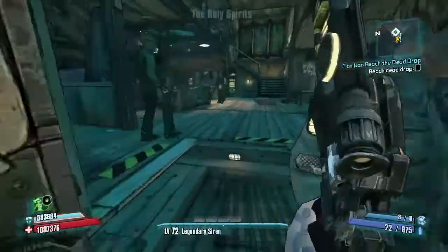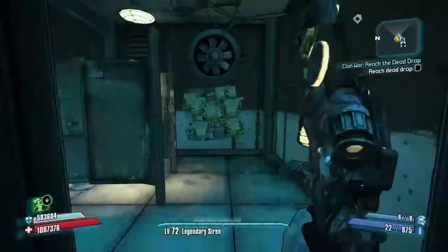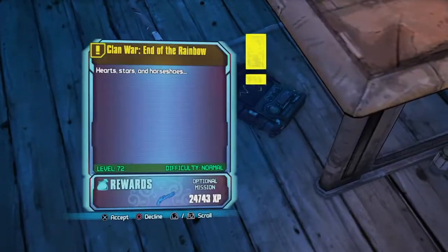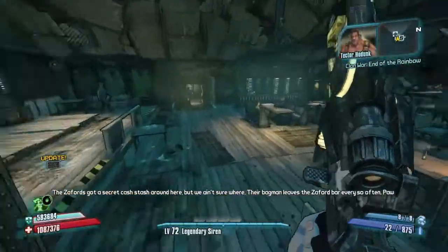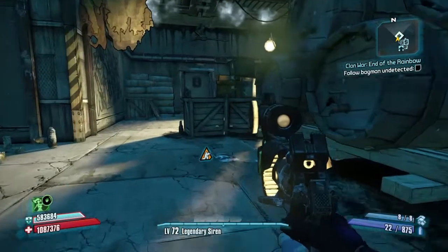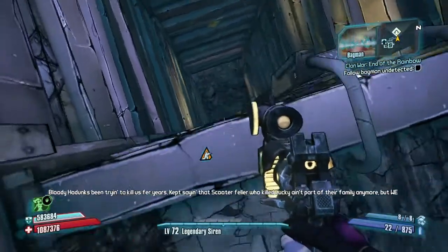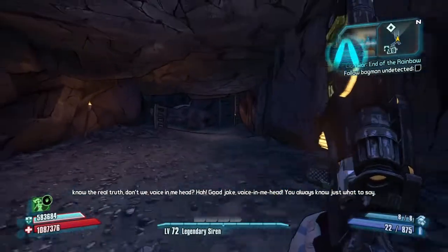So we'll open the door here. Let's go ahead and pick up the mission — it's going to be upstairs. There we are, we're going to take that mission. We're going to follow the big bad Bagman. Be prepared to get into super duper stealth mode as you follow the Bagman — absolutely undetected.